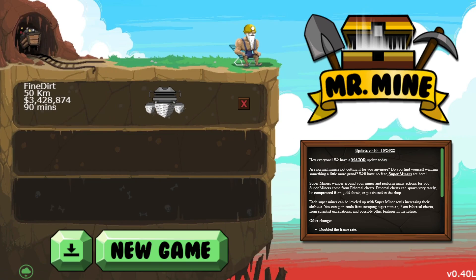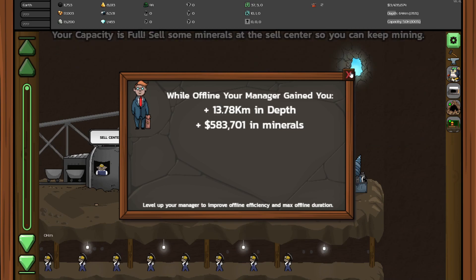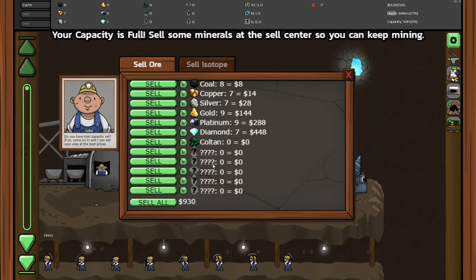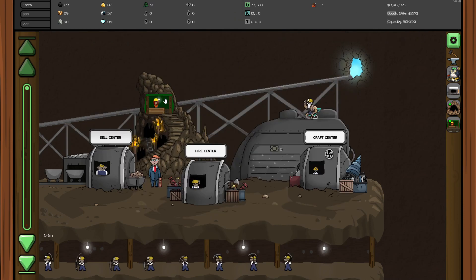All right, I am back with some Mr. Mine. I think we're up to part five. We've made 13.78 kilometers in depth, and we've earned quite a lot of money in minerals, but we should sell all of that just to get the capacity cleared.